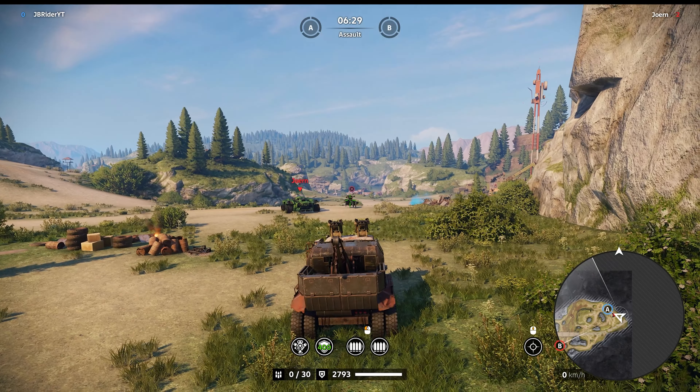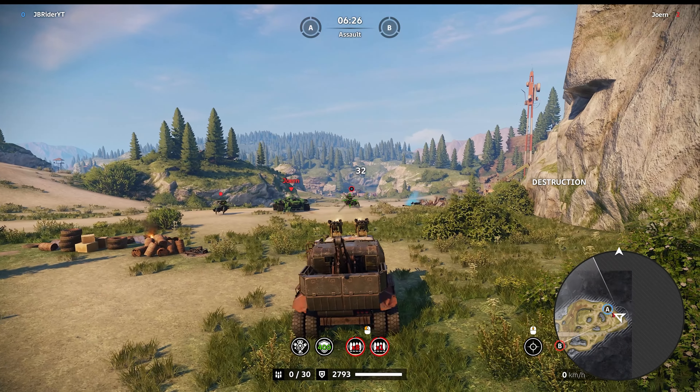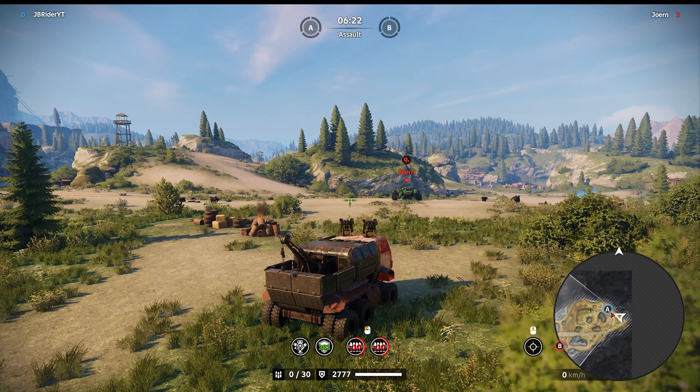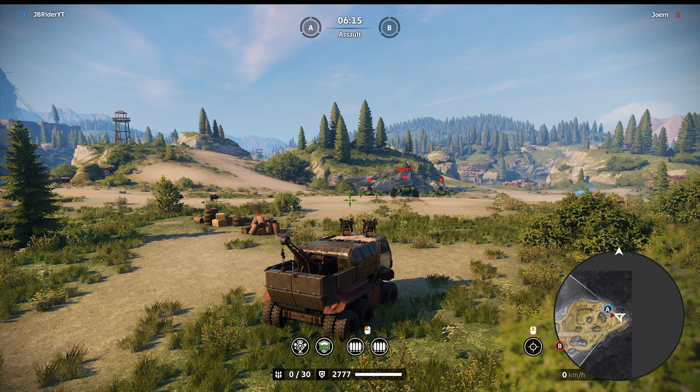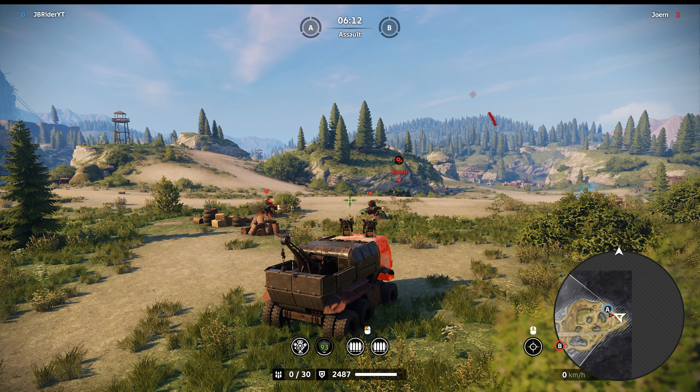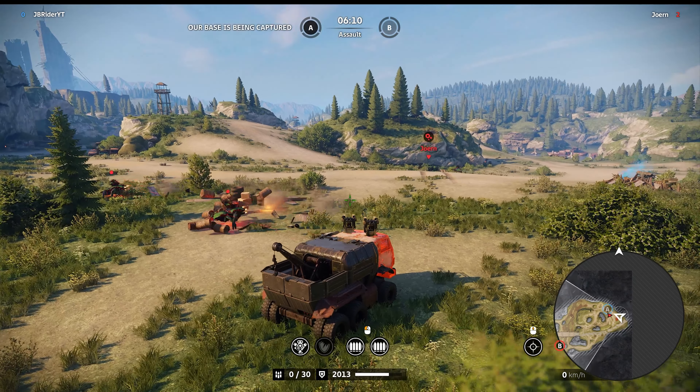We're gonna activate normal drones and see how effective they are. They do melt quite fast, but not as fast as when they're angry. Now we're gonna make the drones angry and see how fast they can take us out. It happens so much faster when the perk is active - holy smokes, look at that! That's crazy.